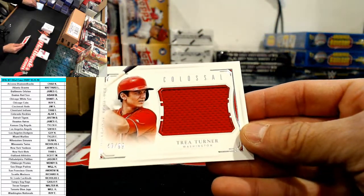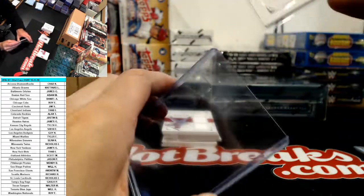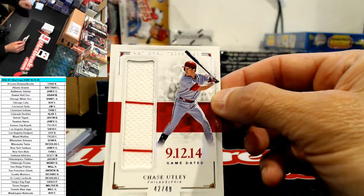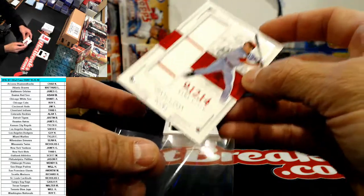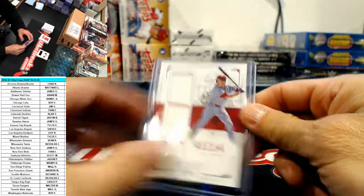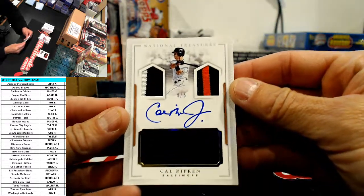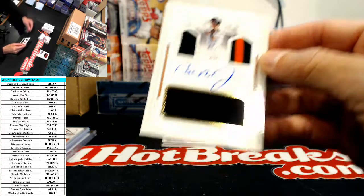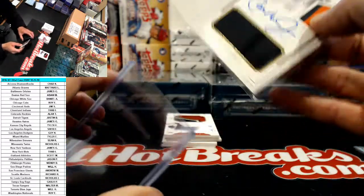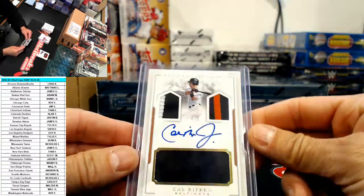For the Nationals, Trey Turner 46 of 99. You really don't see a lot of Mike Schmidts. Number to 49 - Chase Utley, 42 of 49. Wow, here's a very nice one - too bad Deadhead didn't have the Orioles - four of five, Cal Ripken! He's gonna say oh he doesn't even care for a Cal Ripken auto, they're everywhere. Four of five - James G. Is that Jimmy G from the last break? I thought he wasn't in here anymore.